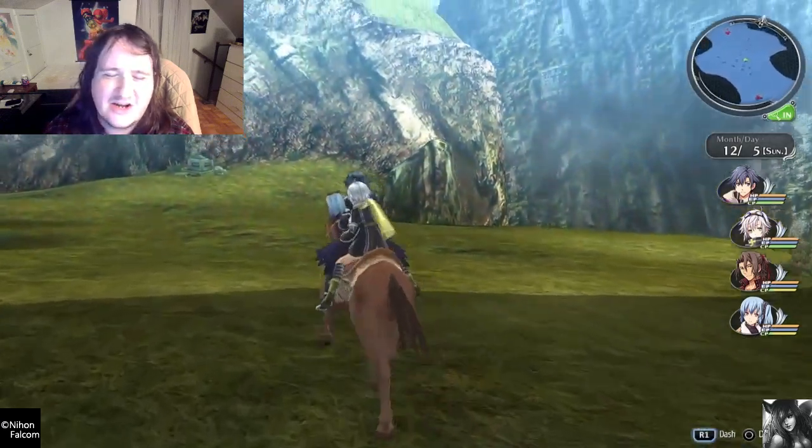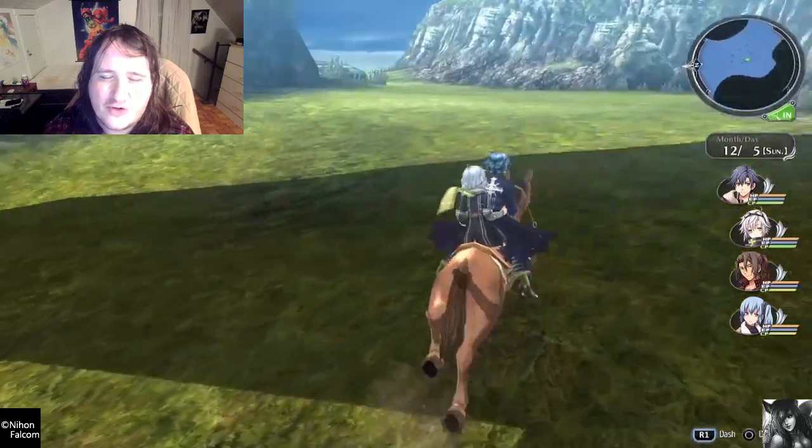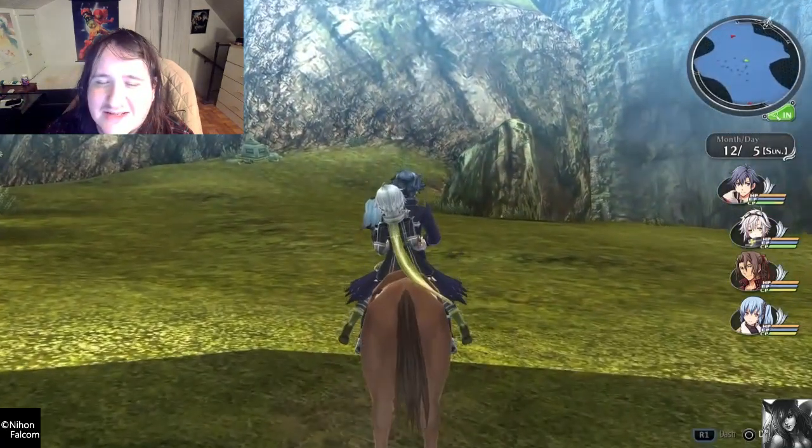This is a shadow rendering bug. There is something above me, and as I move further it loads in the shadow — but then it takes away the shadow when I go out. Like, what the hell is this?